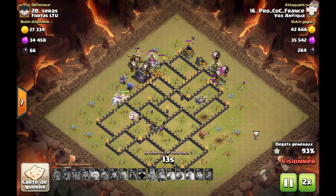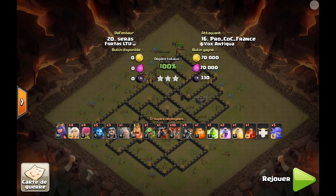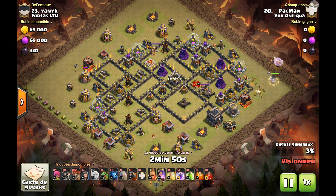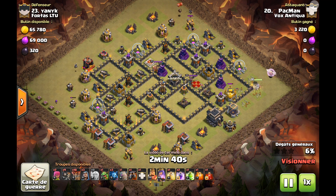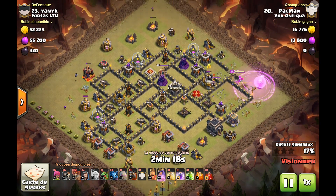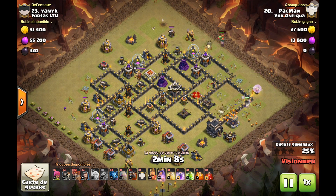Avec cette composition vraiment très, très redoutable, quel que soit le design du village. Encore deux derniers gameplays. Je voulais vous mettre six gameplays pour vous montrer que quel que soit le village, le design, ça fonctionne. Nous avons encore ici un design anti-trois étoiles assez particulier avec quelques compartiments un peu grands et d'autres un peu plus petits. Est-ce qu'un Gohawk passerait ? On ne sait pas. Mais ce qui est sûr, c'est qu'avec la QH, on est sur du one shot aussi.